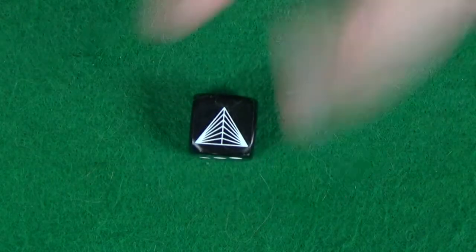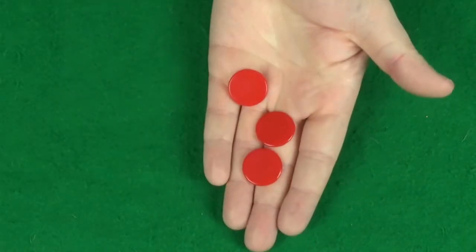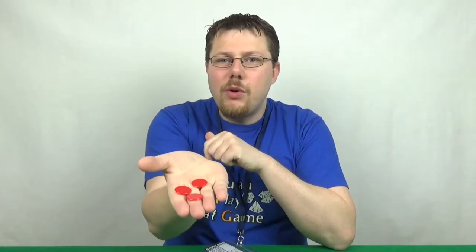To start, you will have needed to collect the components to play the game on your way into the convention, so do that first if you haven't already done so. What you should have is the Aircon Dice, which is just a little D6 with the Aircon logo on, and also three plastic tokens, which will be your life tokens for the game. But don't worry, you can still play even if you run out of these.